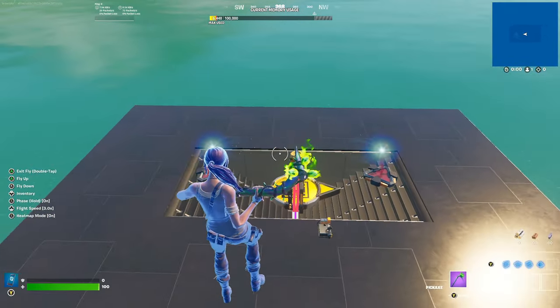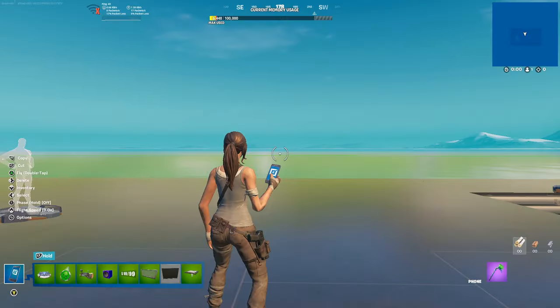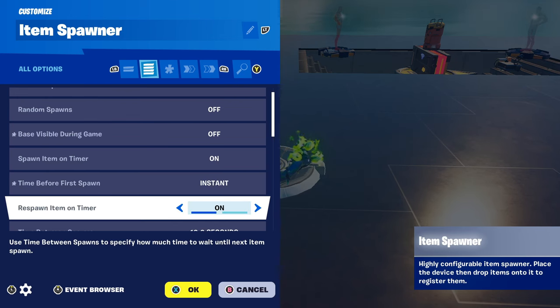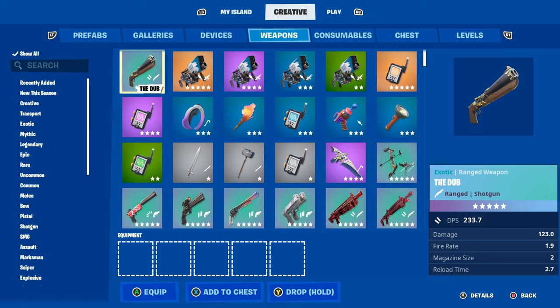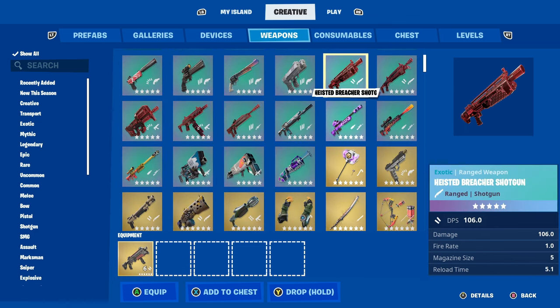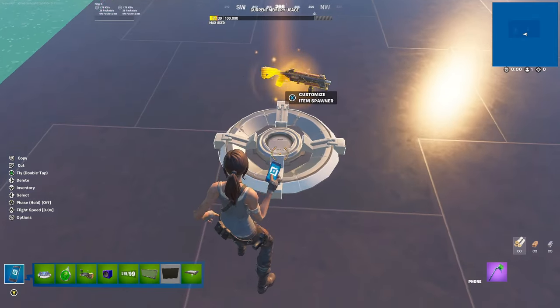Next, get an Item Spawner and place it down. Base visible during the game Off, Time Before First Spawn - Instant, Time Between Spawns - Instant. Go into your weapons - get the Enhanced Havoc Shotgun and a High Bracelet Shotgun, put the Military cap in there.